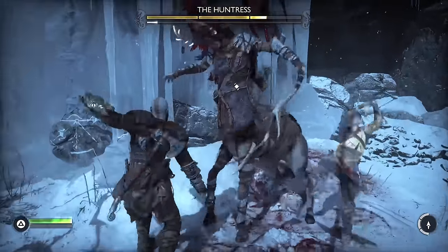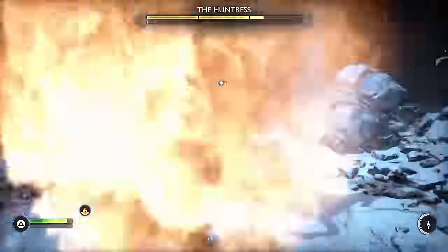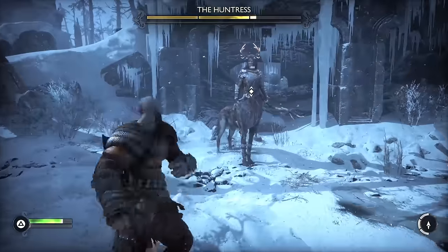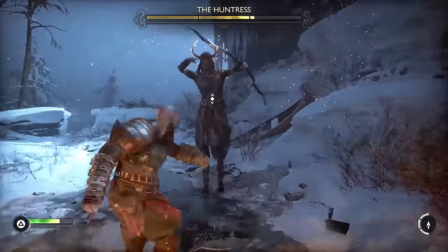Soon after that we make it to our first huntress fight, and they break your shield during this boss so you're probably wondering how I'm going to get around that. It turns out you don't actually need a shield to do a shield bash — you can just start smacking them with your forearm — and I was absolutely baffled, but I'm going to say this still counts.